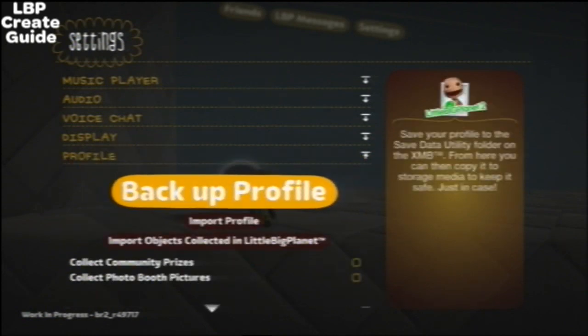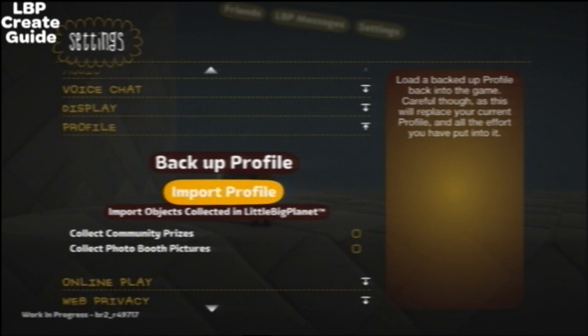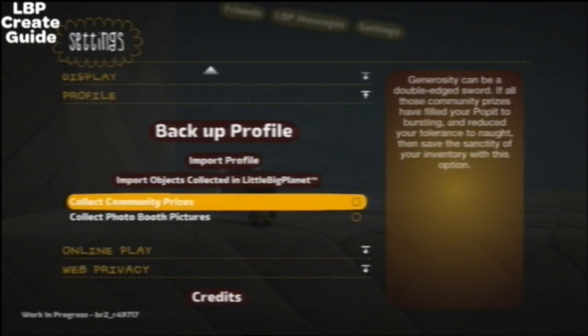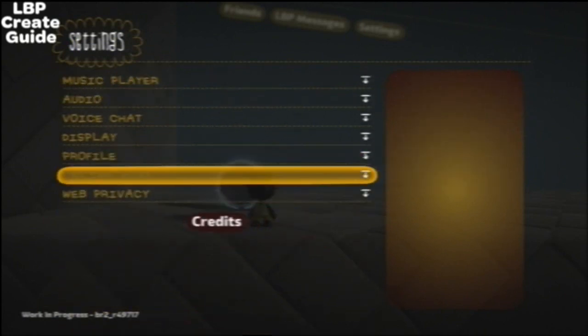Profile: you can back up your profile to the save data utility instead of the hard drive data utility. Install the games — it's usually in now — and you can put it on a memory stick and save it up. Import a profile from LittleBigPlanet 1, import your collected things or things you've created yourself. Collect community prizes from levels, just like in LBP1. Collect photo booth pictures — I have those disabled because they just annoy me.